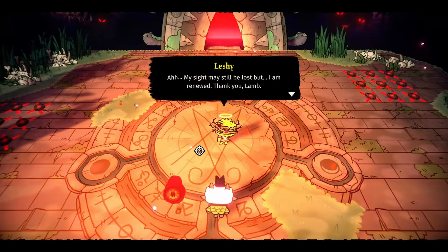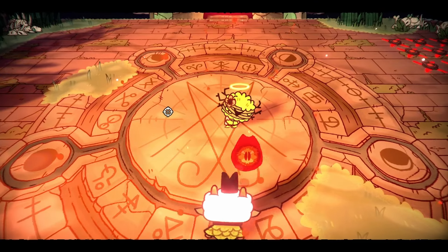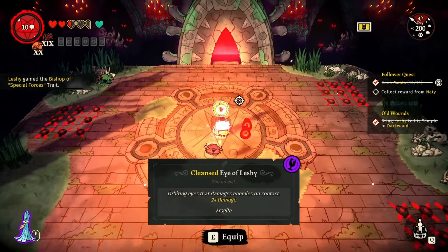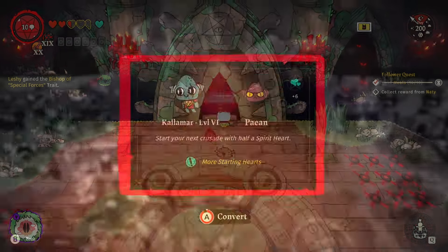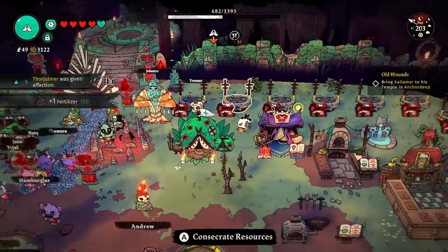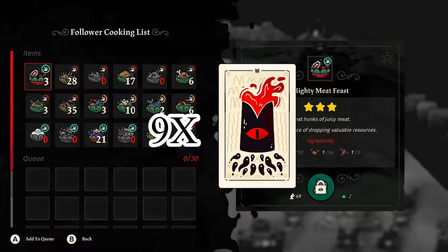For relics and tarot cards, we have some new ones and some that are only available in co-op mode. It seems that we have more relics than tarot cards, but we also have corrupted versions as well. These corrupted versions have great powers, however they come with a trade-off, meaning that not every card you just want to pick up. There are eight of these corrupted relics and nine of these corrupted tarot cards.